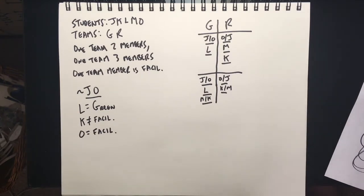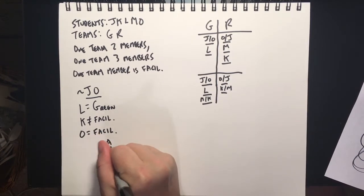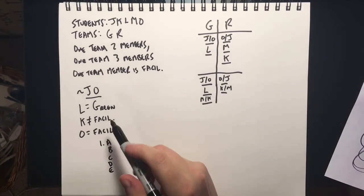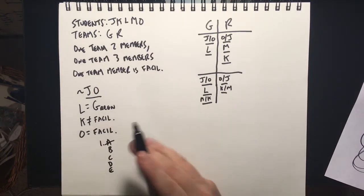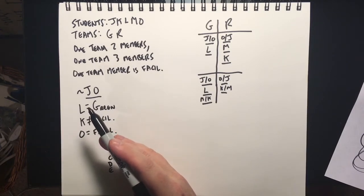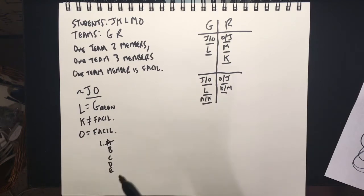Question number one asks for an accurate listing of members and facilitators. We do these just by applying the rules one at a time. J and O can never be together — answer choice A has J and O together, so A is gone. Check the other answer choices for J and O together — they're all split up, but A is eliminated.